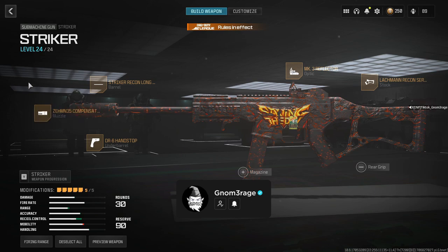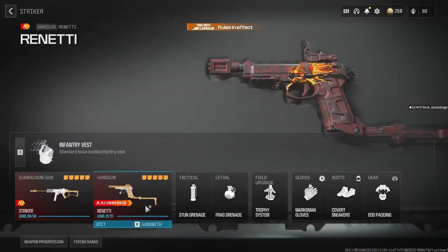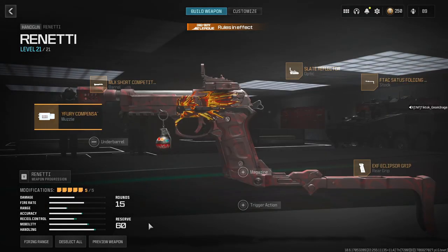Now we're going to jump over to the Renetti — the go-to. I do run knives here and there, but because they're two-taps now it's kind of irrelevant unless you want some movement speed. Here's the Renetti build — this is the same across all my classes. I do not change this. I might mess with something here and there, but overall this is the main build.